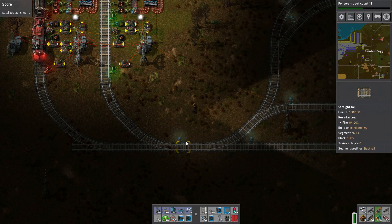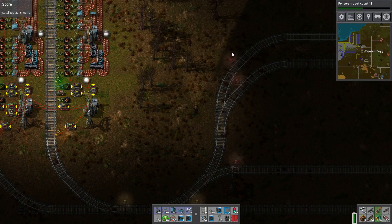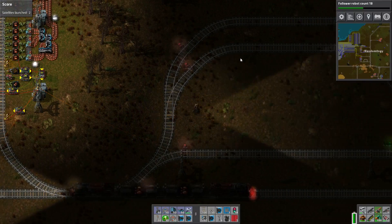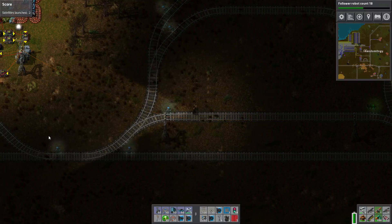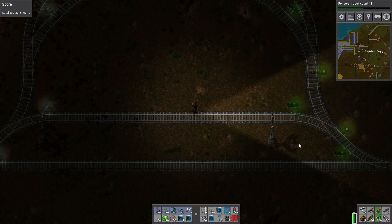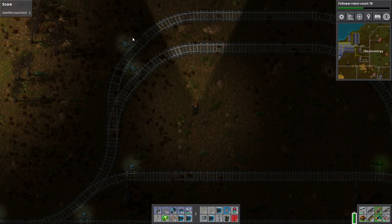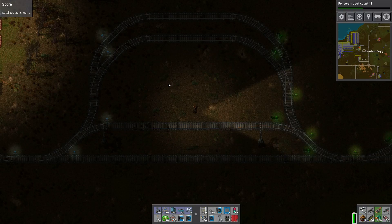So in order to do that, I've got some rail chain signals coming up here and these four holding areas. So most of the time the train just goes down through here if there's an open slot. Otherwise it'll wait here, and if another train comes in it'll wait here. These chain signals make it so they don't come up and block one of the stations as it tries to get in.